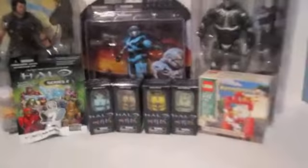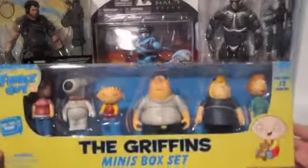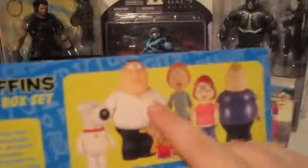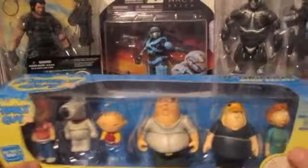Last but not least, a very cool thing I found at Toys R Us — the Family Guy Griffins mini box set. This has all six characters from Family Guy. I got this for $20. It comes with Brian, Peter, Stewie, Chris, and Meg. I haven't watched Family Guy in a while. You can go to FamilyGuy.com for more details on the figures. They might make Quagmire and all the others, but this Griffins box set is the only one I found — looks like a whole new figure line for Family Guy.